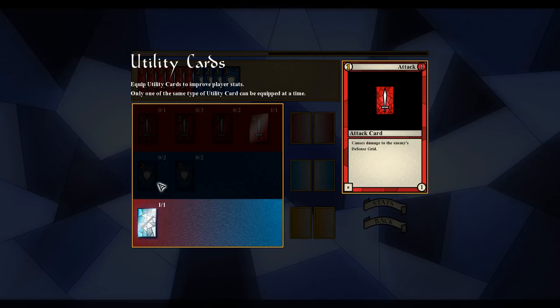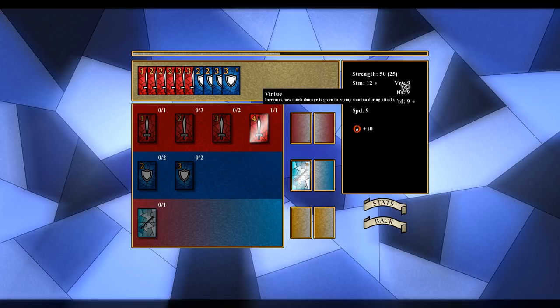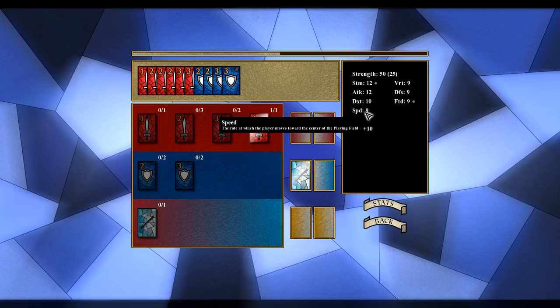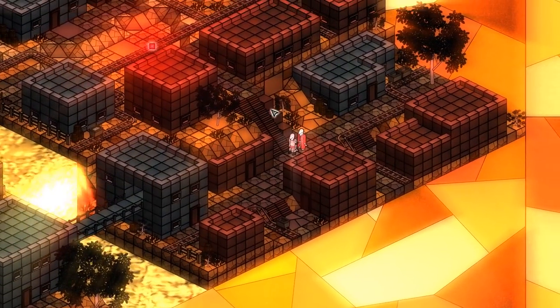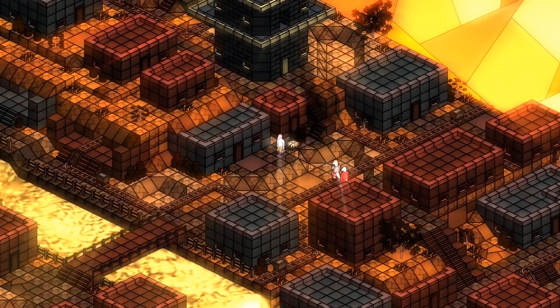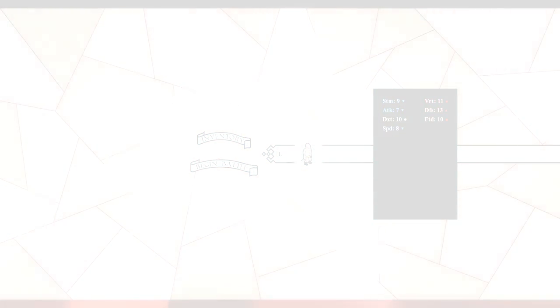Equip utility cards to improve player stats; only one of the same type can be equipped at a time. FTD — fortitude — is enemies' cooldown of placing attack cards. Defense: virtue — how much damage is given to enemy stamina during attacks, and how much damage can be taken before you can't move. Attack: power of knockback. Also lowers cooldown of placing cards. Rate at which the player moves towards the center of the field. There are nodes.